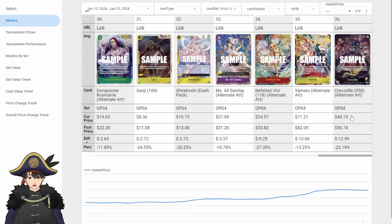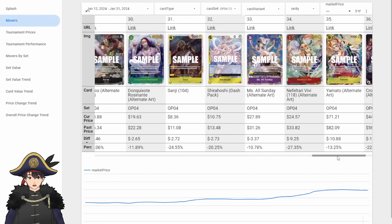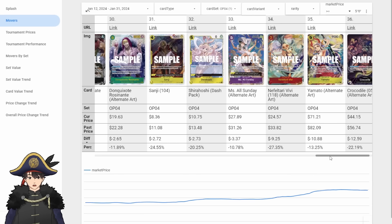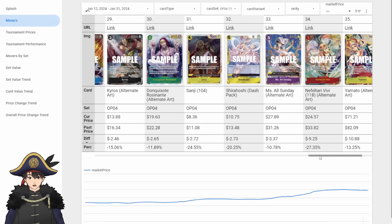Alt-Art leader Crocodile went down — the only Alt-Art leader that went down, quite a lot. I'm okay with this because I don't like Crocodile, but if you're a Crocodile fan, my condolences. 9-cost Yamato went down $10 to $11, even though it's a staple in Enel and Enel won the North American Championship. We could see Yamato go back up. The base art version is pretty cheap, so if you want to bling out your Enel deck, now is probably a good time.